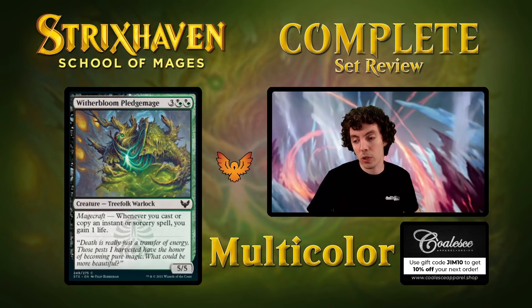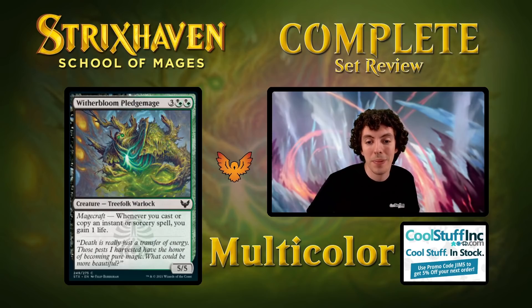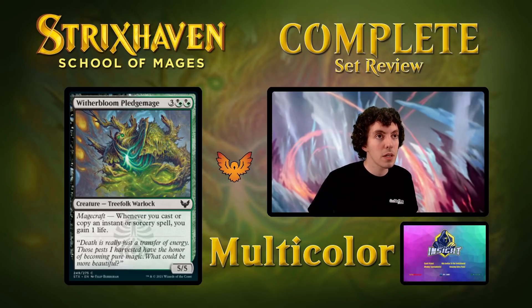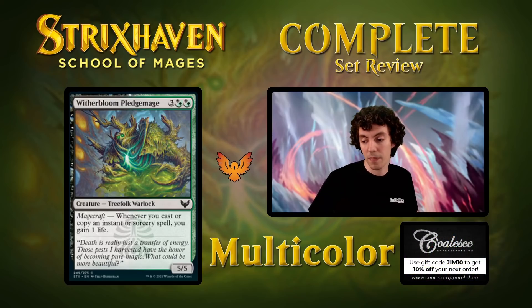Our last Witherbloom card is Witherbloom Pledgemage — five mana for a 5/5. Magecraft: gain one life. Solid limited card, just your bread and butter limited five-drop. If you need a five-drop, it's big, a little bit of extra value, super easy to cast. Just a solid draft card. That's it for Witherbloom — we got more colleges to do.